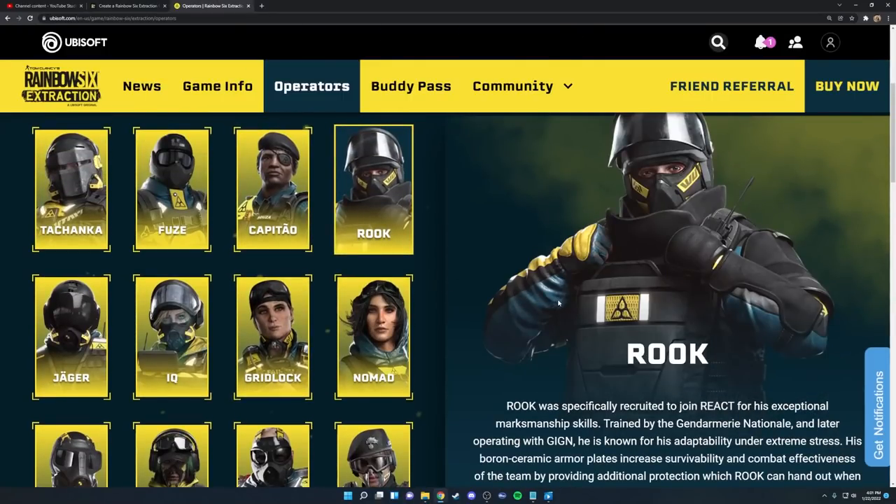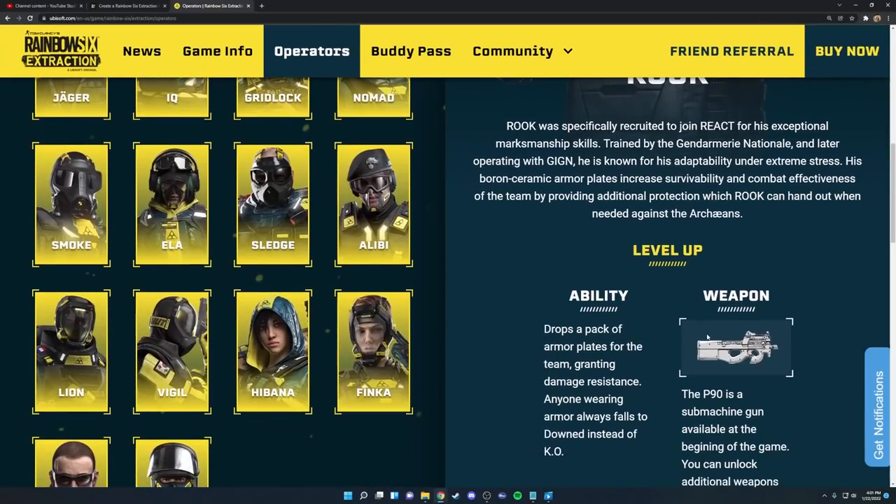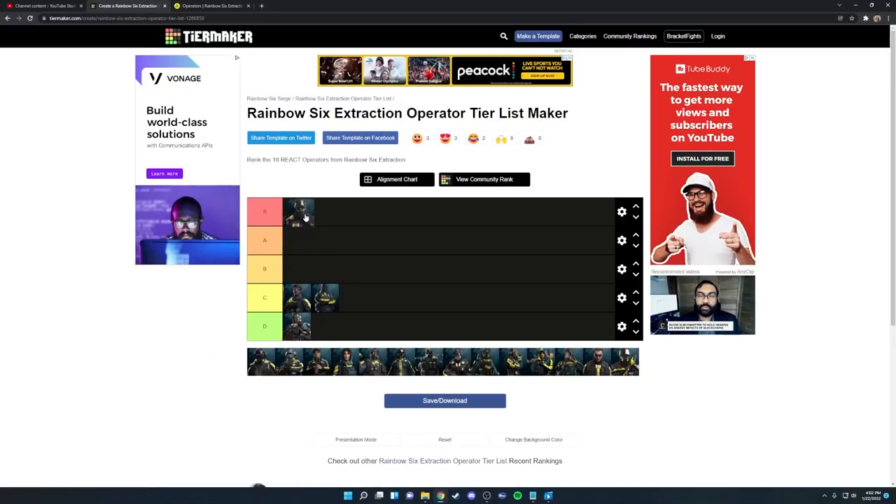Next up we have Rook, definitely one of the better operators in the game — I would place him S tier. He has the MP5 and the P90, both very respectable guns with tons of ammo, great for taking out pretty much any enemy. He drops a pack of armor plates for the team granting damage resistance, and at level 10 this gives 40 damage resistance which is insane. Also, anyone wearing the armor always falls down instead of getting KO'd, so teammates can keep going down repeatedly without fully dying and getting encased in foam. Rook is definitely S tier.